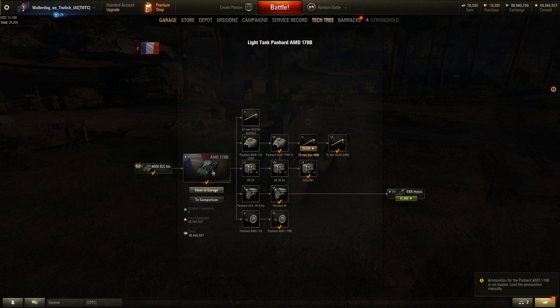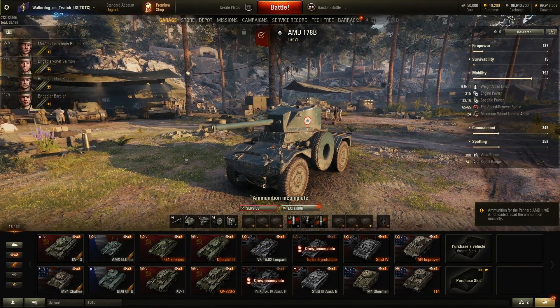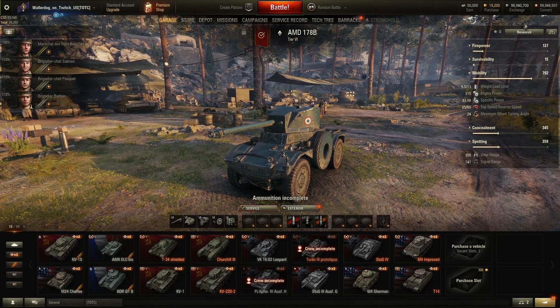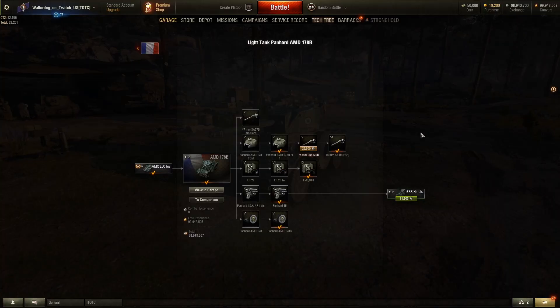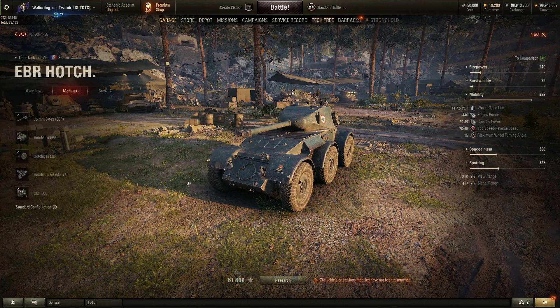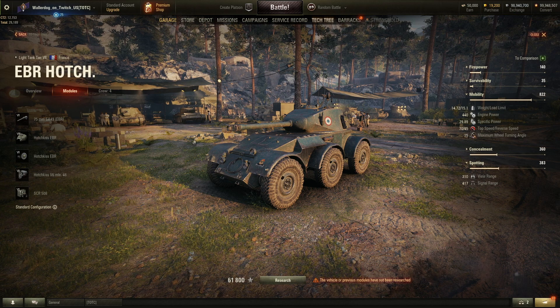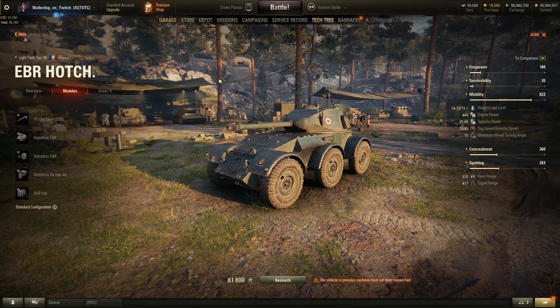Now let's take a look at the tank — look at that big gun! Now, we're not going to do the ammo and stuff like that offline as part of this video. I just want to give you a quick look at these vehicles and we'll be playing them tonight. So that leads us to the Tier 7 — it's now a six-wheeled vehicle, the EBR Hulch.